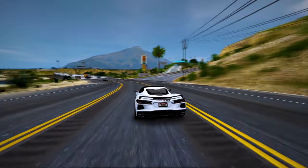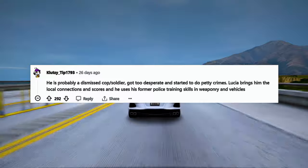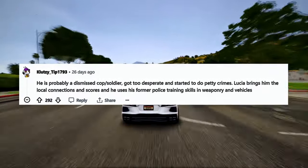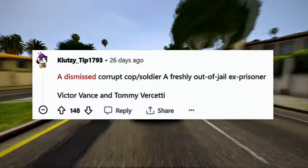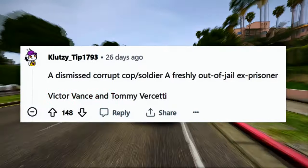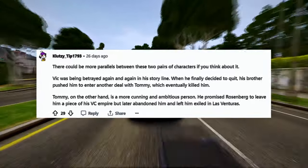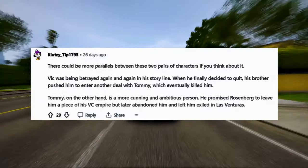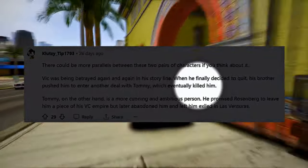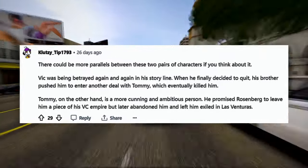In the comments of the Reddit post, a user says: 'He is probably a dismissed cop or soldier, got too desperate and started to do petty crimes. Lucia brings him the local connections and scores, and he uses his former police training skills in weaponry and vehicles.' There could also be parallels between Jason and Lucia versus Victor Vance and Tommy Vercetti. Vic was being betrayed again and again in his storyline — when he finally decided to quit, his brother pushed him into another deal with Tommy, which eventually killed him. Tommy, on the other hand, is a more cunning and ambitious person who promised Rosenberg a piece of his Vice City empire, but later abandoned him.